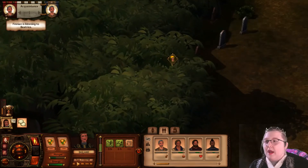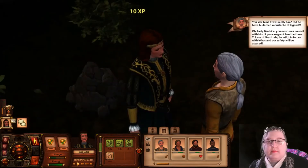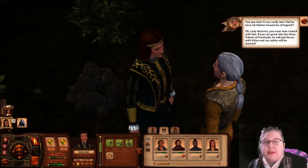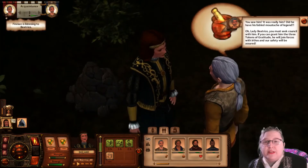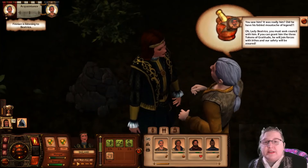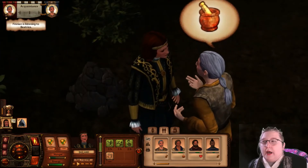I must ask the old man more. 'You saw him? It was really him? Did he have his fabled moustache of legend? Oh, Lady Beatrice, you must seek counsel with him. If you can grant him the three tokens of gratitude, he will join forces with Irthos and our safety will be assured.'